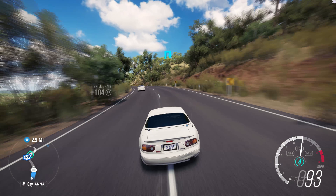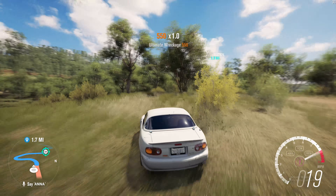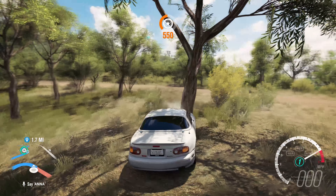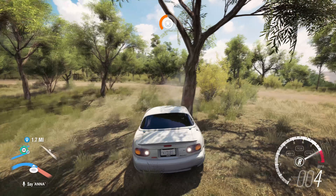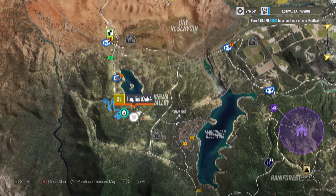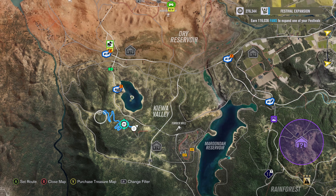We'll just go down there through the grass - moment of truth for this Miata. We got it - wait, wait, there's a guardrail. We'll chill on the edge of the guardrail until it ends - there it is, and we're good. Nothing like taking a lowered Miata off-road.